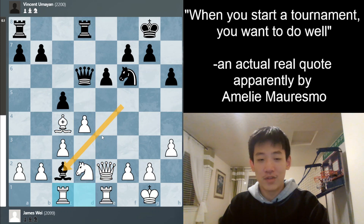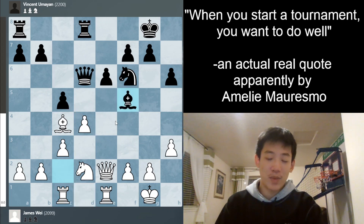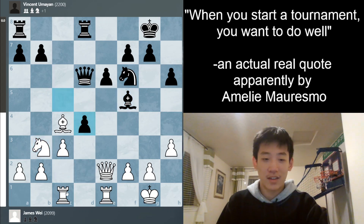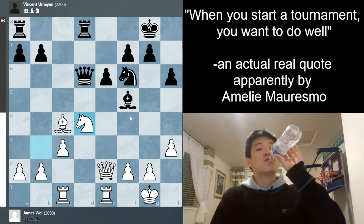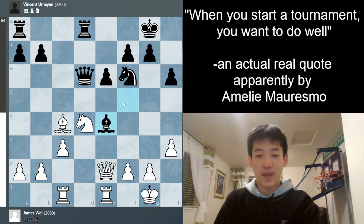I was not very happy when I saw bishop c2. Even though I saw it as a candidate move, I missed that black could take on d4. Fortunately, since it was a faster game, my opponent just dropped back to f5 pretty quickly — so I was very happy to see that. I play knight to b3, my opponent does take. Unfortunately I can't recapture with the rook because it's on c1, but I take with the knight, which is pretty good too. Now I'm attacking the bishop and it goes back to e4.